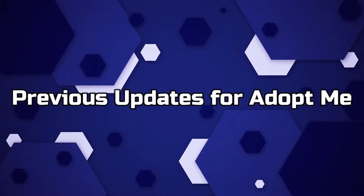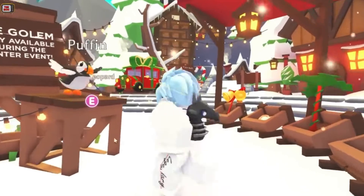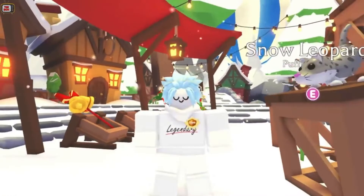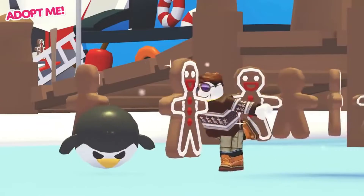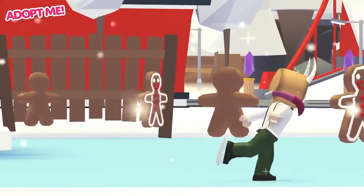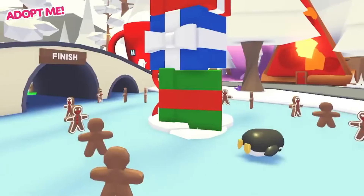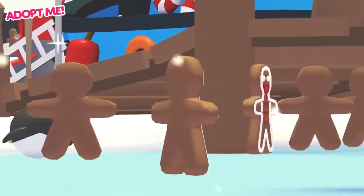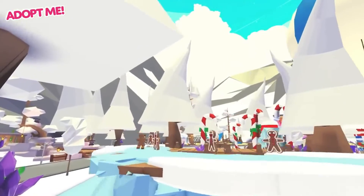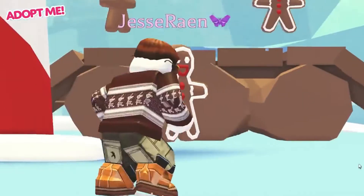The winter update for 2021 is still in full swing, with many different game options for all players. Whether it's the minigames, advent calendar, or new flying vehicles, there's something for everyone in Adopt Me. Uplift Games has announced that they will also be adding a winter sale to the game later this week on Wednesday, December 22nd. The sale will not affect anything from the winter update, but rather non-winter items throughout the Adopt Me catalog. There are also several pets and items that were removed from the game at the end of the winter update season on January 6th, 2022.